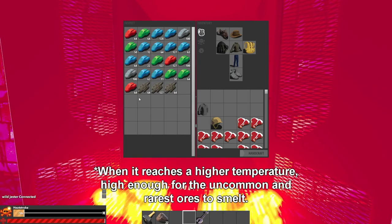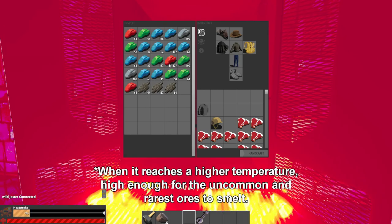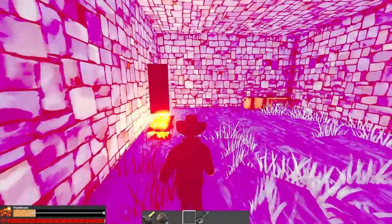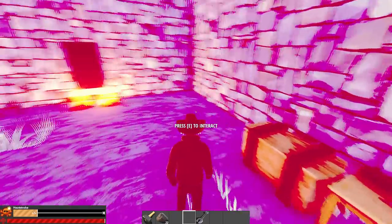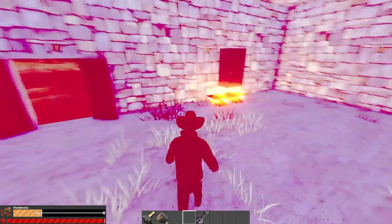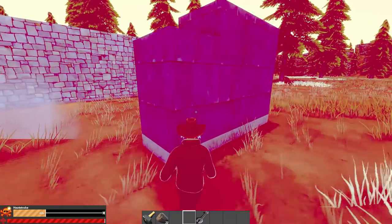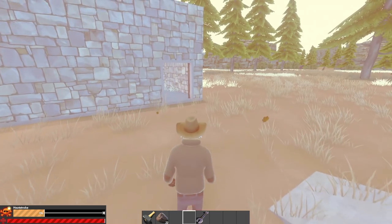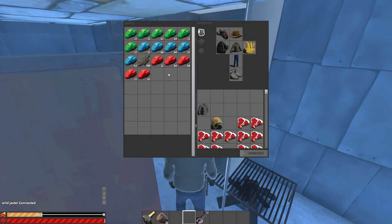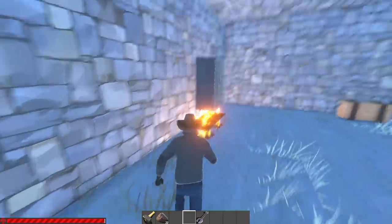The cooker will smelt different materials at the same time, giving you multiple processed materials in a shorter amount of time. As you can see, I'm already starting to see everything pink — that's why I advise doing this in a big base, or if you don't have one, build it outside in another area away from your base.